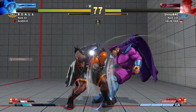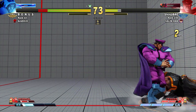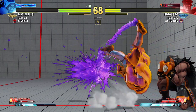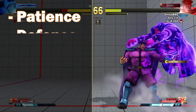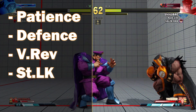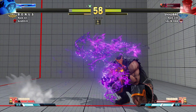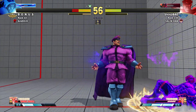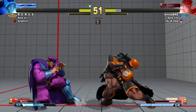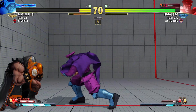In the face of M. Bison's superior post-dash-punch pressure, you can't just talk about offense — defense is really important in this match. Patience, defending, and looking for a V-reversal opportunity or even just a stand light kick against minus frames can save your life. Right here, he needs to block and keep it up, and after scissor kick feel free to V-reversal — you'll get that gray health back.